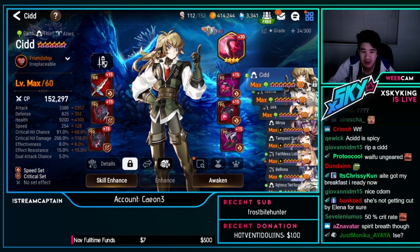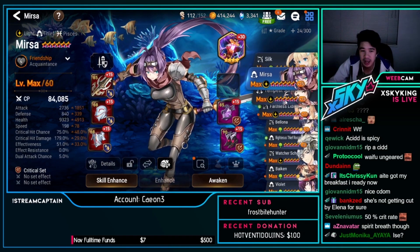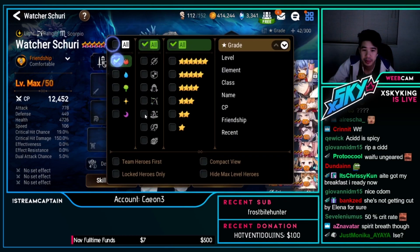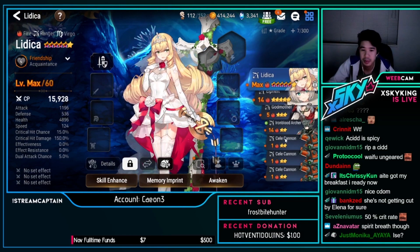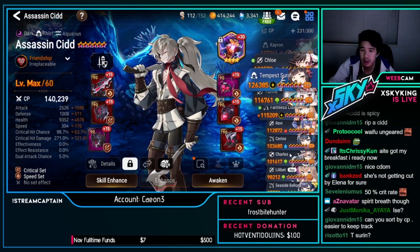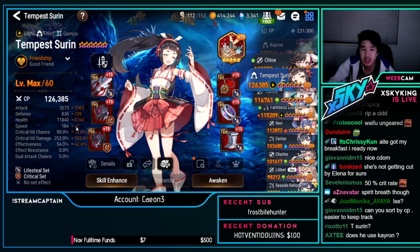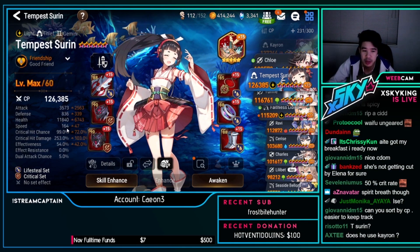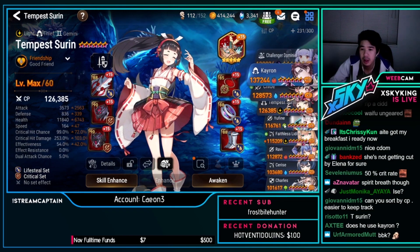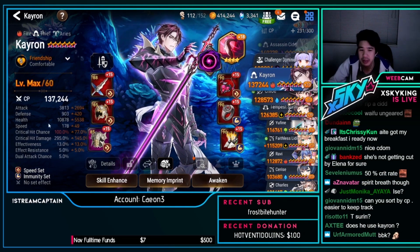Mrsa not fully built, Watcher Schuri not used. Moving on — Tempest Certhia on lifesteal. Slower build at 164 speed, but 3.5k attack, 253 crit damage. Karon is a standard slow build: speed immunity with high attack, high crit damage, normal speed — really good damage stats, though missing some i-90s.